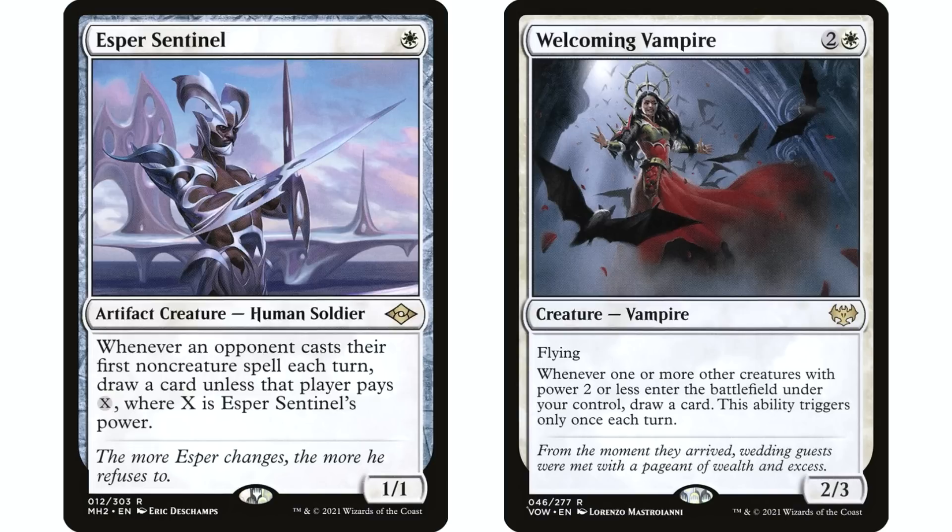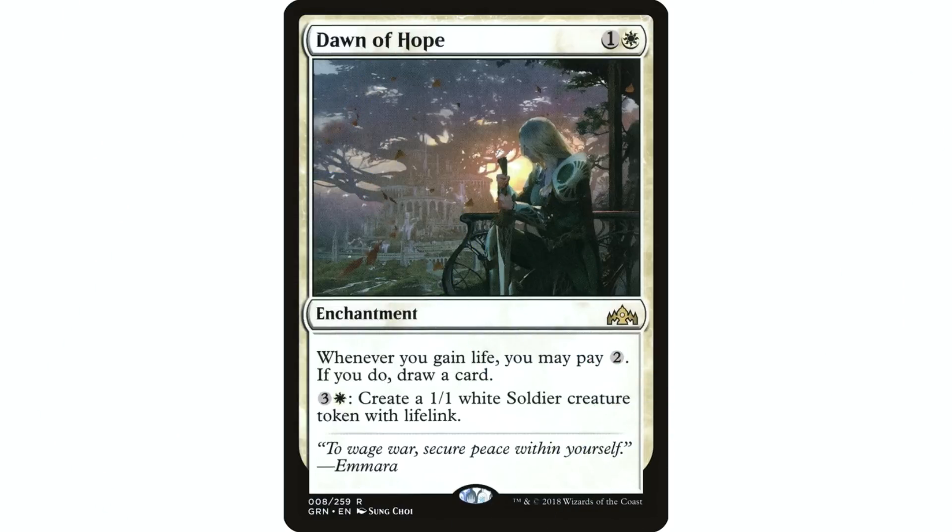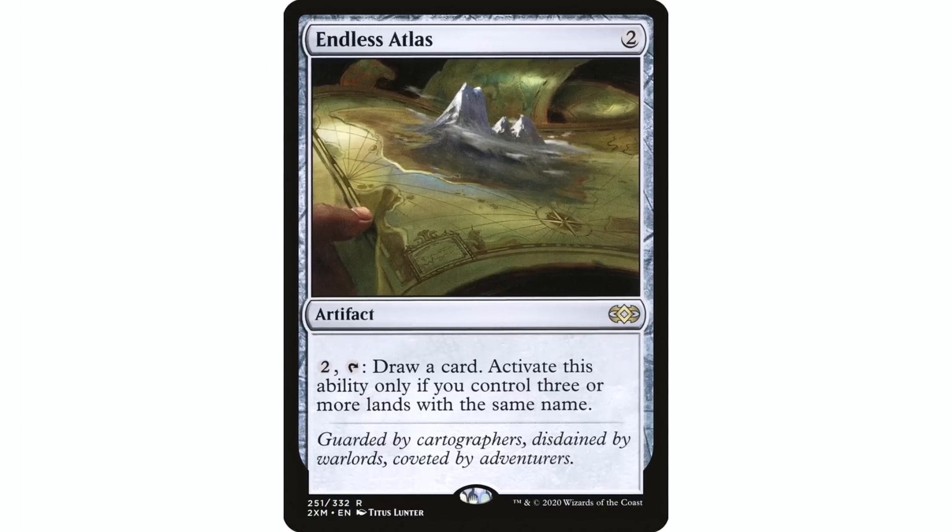Welcoming Vampire is in some of my decks but not all — it depends on whether you're regularly playing creatures with power two or less. For me the auto include for card draw in mono white is Endless Atlas — a personal favorite for any mono color deck. It's a two-mana artifact: pay two and tap to draw a card, but only if you control three or more lands with the same name. In a mono color deck, basic lands mean that condition is never turned off.